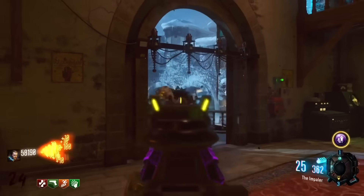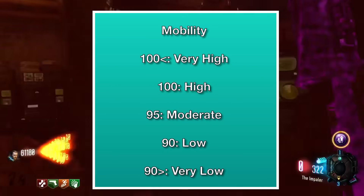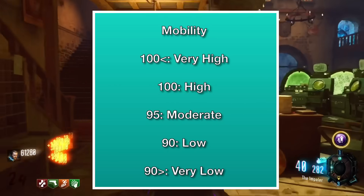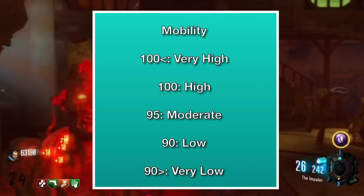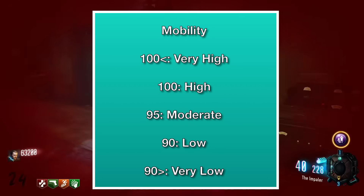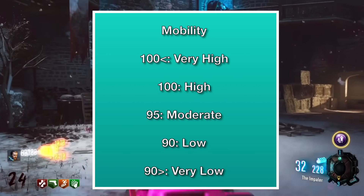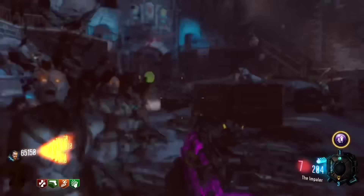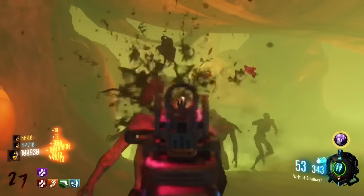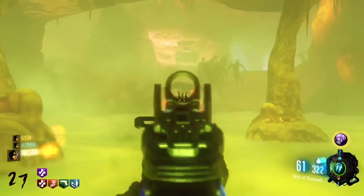First off, I want to start by saying this: high mobility is 100% mobility, and that's what you'll usually find in lighter weapons. 95% mobility is a moderate mobility — that's what you'll find in middle tier weapons, neither too big nor too small. Then you have 90%, which is considered low mobility, usually found in big guns. After about seven weeks of researching mobility in Black Ops 3, I can say with full confidence that pack punching a weapon in Black Ops 3 Zombies grants you no mobility boost at all.